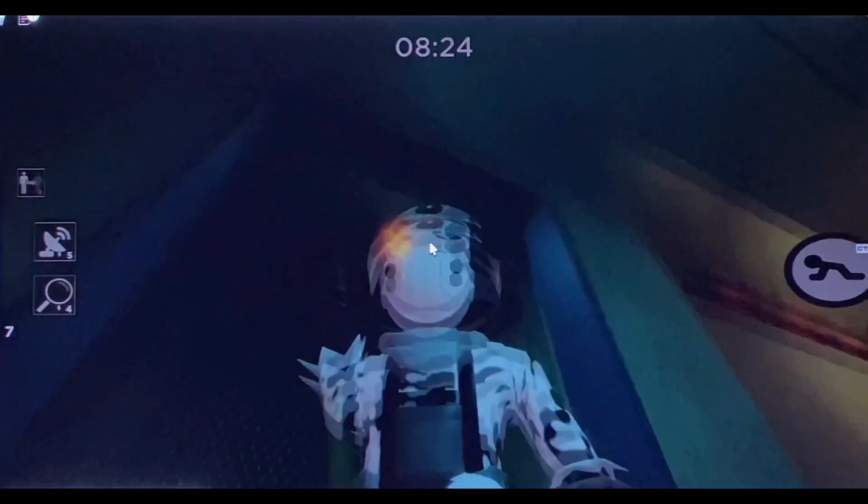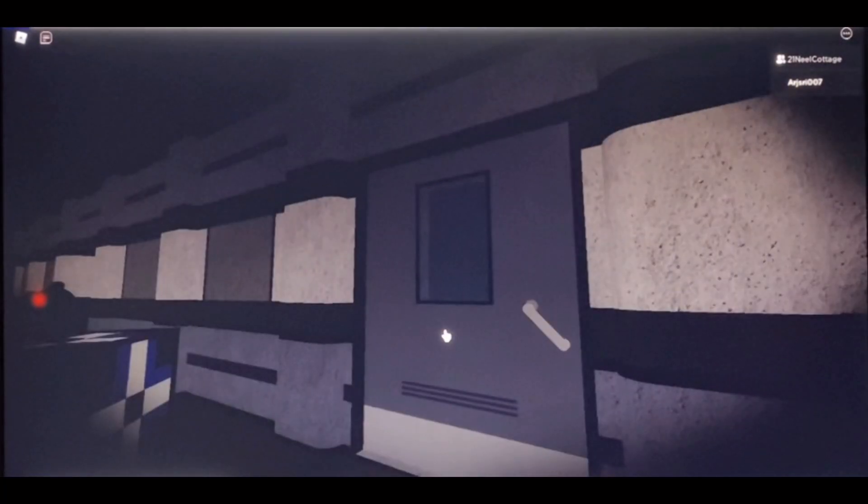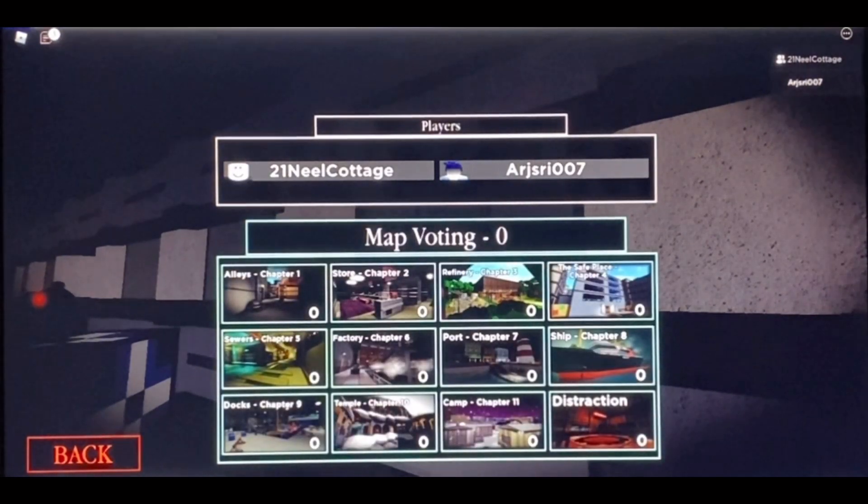Hello everyone, welcome back to Urgent Kingdom. Today we are playing Piggy Book 2, specifically the distraction chapter where Zizzy makes a distraction for the player to make his escape. Let's go to the distraction chapter.